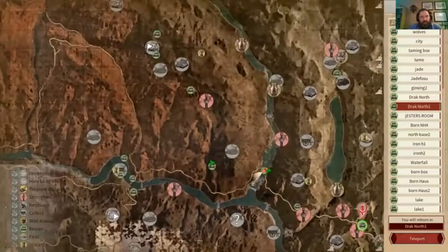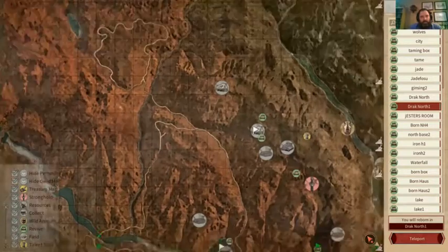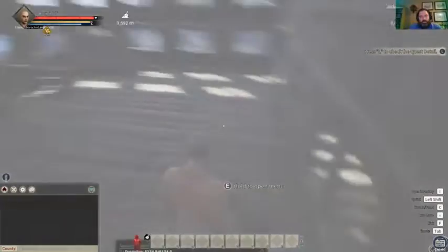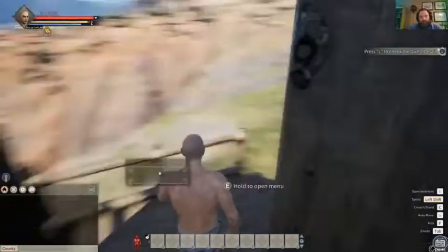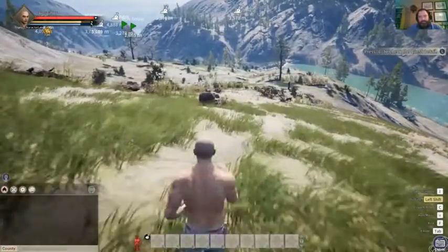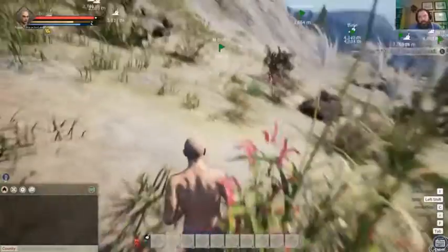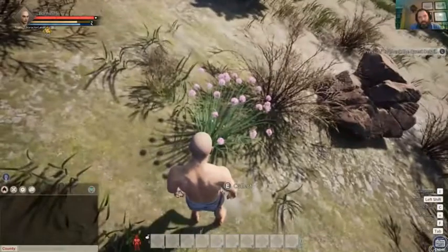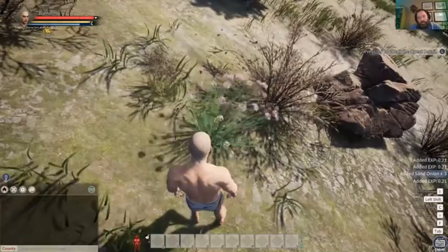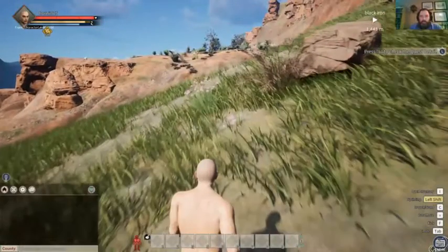Next place we're gonna go is up next to the desert - in the far corner there's the desert and we have a little house right next to it. We'll teleport here and we will get some of the sand onions. Knotweed herb and these pink flowers are sand onions - we got three sand onions off that.